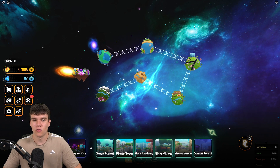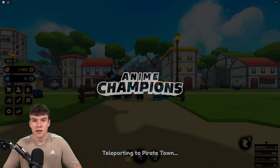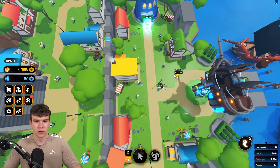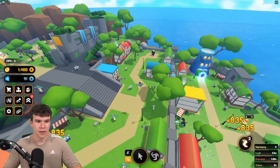The best world for finding these spirits is Pirate Town, and I'll show you guys why in a second. The reason Pirate Town is the best is that this map is really, really small. They only spawn in this bottom area over here, in here, and behind the cannons.